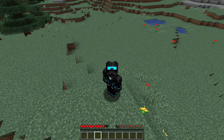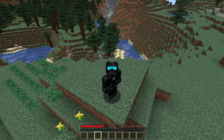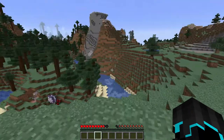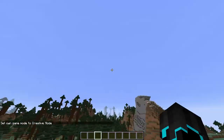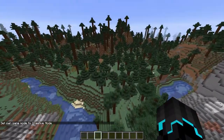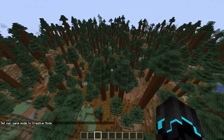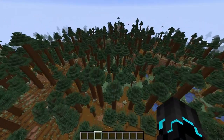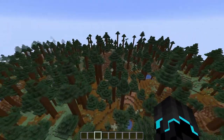Now let's go to the world generation, which is another thing I'm super excited about. They have added snowy tundra villages - yes, a biome finally gets a new village. When you find a snowy tundra biome, there is a possibility of finding a village, which I really like.